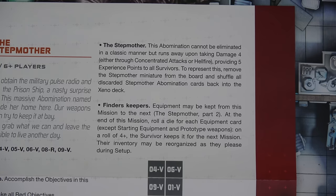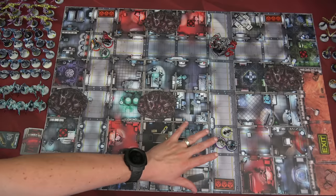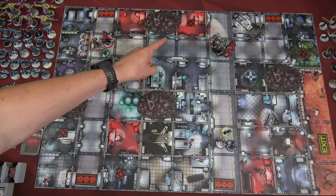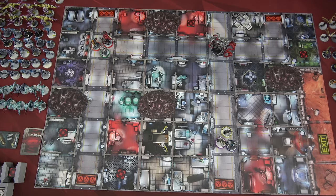At the end of this mission, roll a die for each equipment card except starting equipment and prototype weapons. On a roll of four plus we get to keep it for the next mission. We have the board all set up — three survivors here, three over here, and our stepmother abomination. She only attacks for two instead of three but counts as a spawn point. While she's out, we spawn xenos in her space but she can only spawn workers. The four objectives we need to grab are spread around the board and we all need to get to the exit.